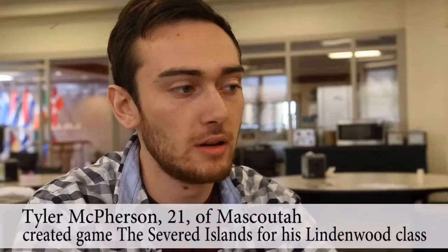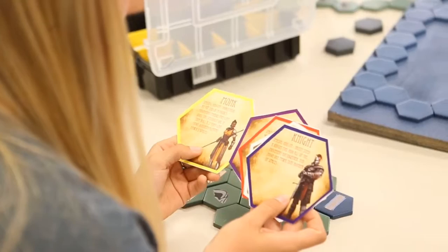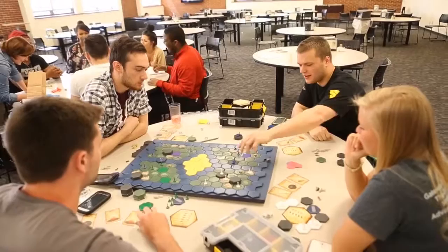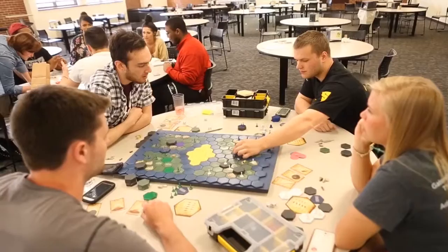This is called the Severed Islands. It's a game where you choose between one of six fantasy races: dwarfs, elves, knights, goblins, halflings, and mages. You try to claim dominion over everyone else's land. Each player starts by creating an island out of 18 hexagonal tiles. They try to defend that land while invading everyone else's land, trying to destroy their capital.